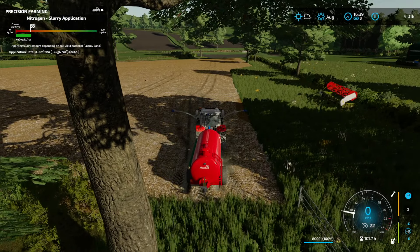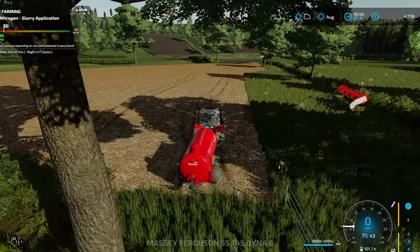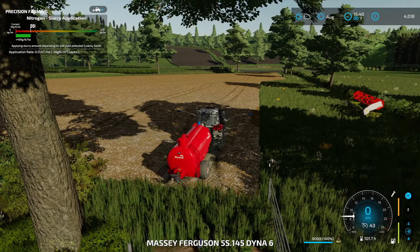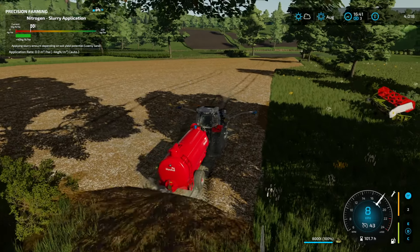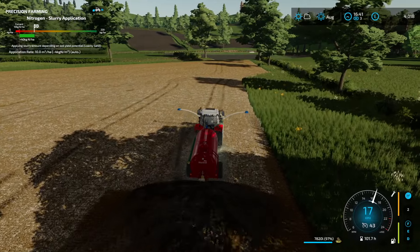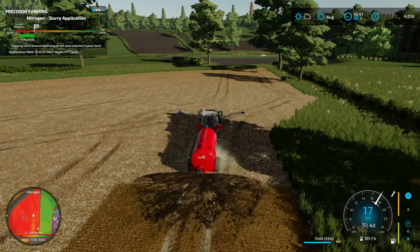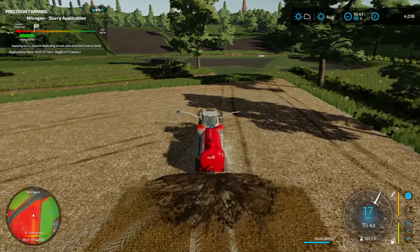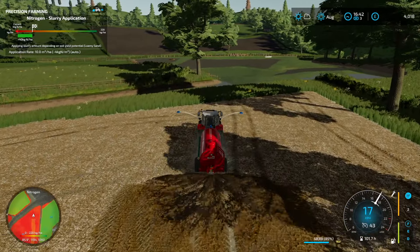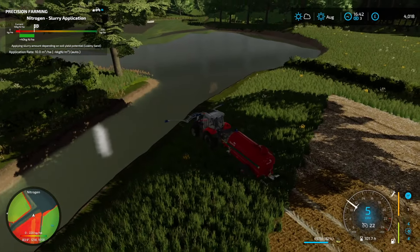There's the spread - it's 10 or 11 metres. We're doing quite well. I'll go straight up and down and get that small bit afterwards. Slurry goes quickly so I'd like to make certain it's going well. As you can see by the map in the bottom left corner, it is applying the perfect amount. Just make sure not to put slurry into the water.